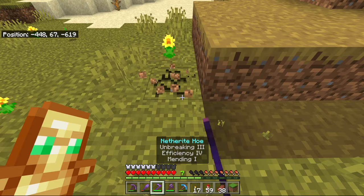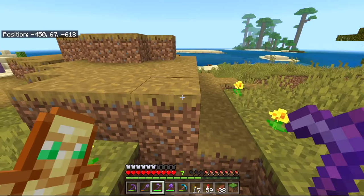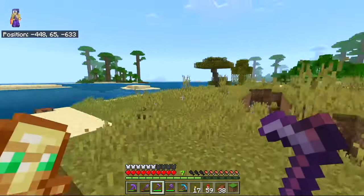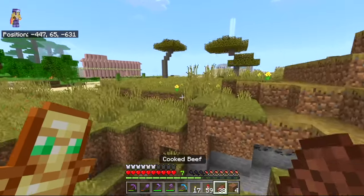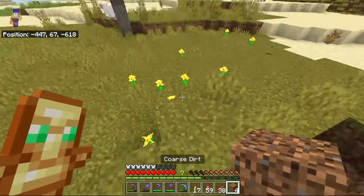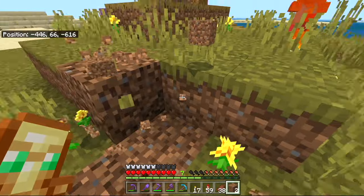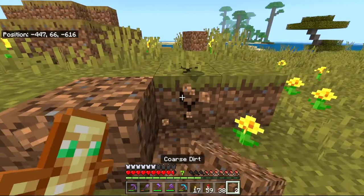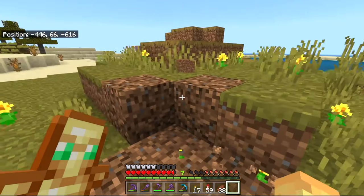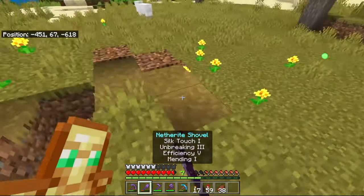If you think the dirt path is maybe a little bit too samey, something you might prefer is getting some regular dirt blocks, because dirt has a very similar look. But if you want to make sure the dirt doesn't turn into grass again — a very annoying problem — all you have to do is combine it in your crafting table with some gravel, and then you get coarse dirt, which can never be turned back. It is very slightly different from regular dirt, but it gives people the vibe that you really care about the area. I'm going to be mixing some coarse dirt into the biome here and there.